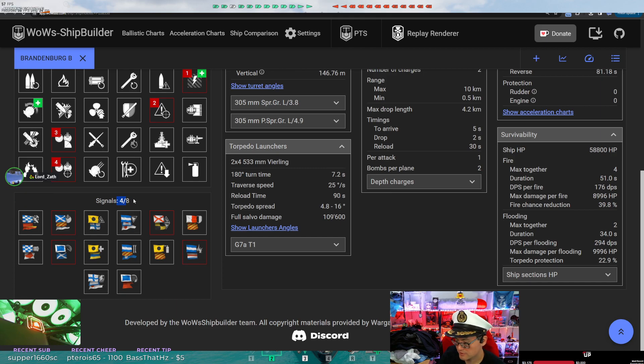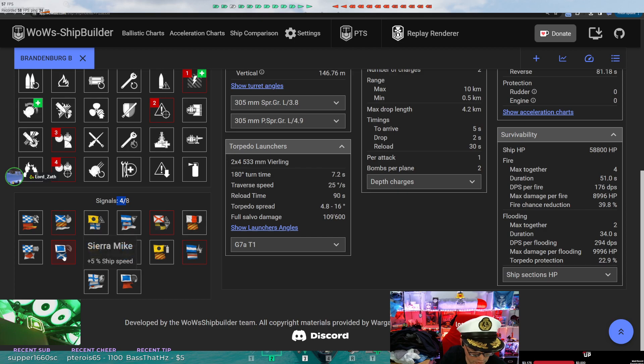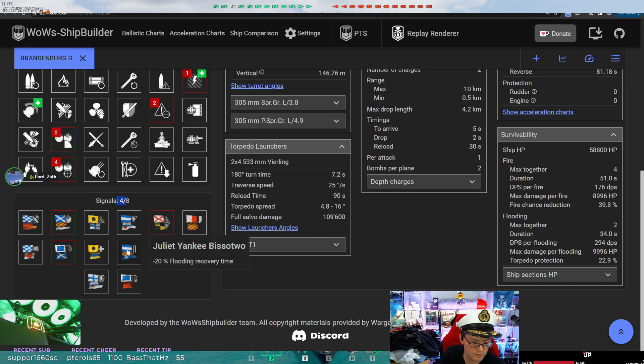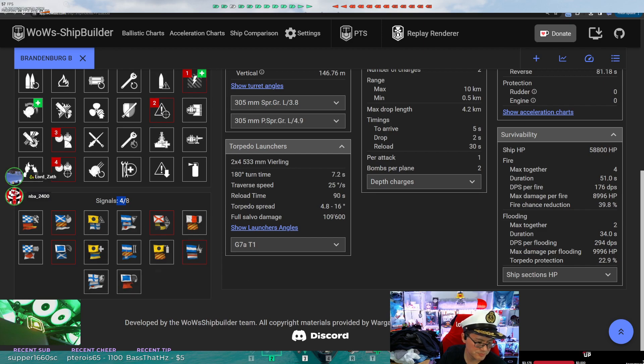For signal flags, you've got anti-detonation, fire chance, secondary boost, and speed. Concealment is good, heal is good. Fire reduction is good, flood reduction is useful, even ramming is nice. He was kind of broke at the time and out of flags.